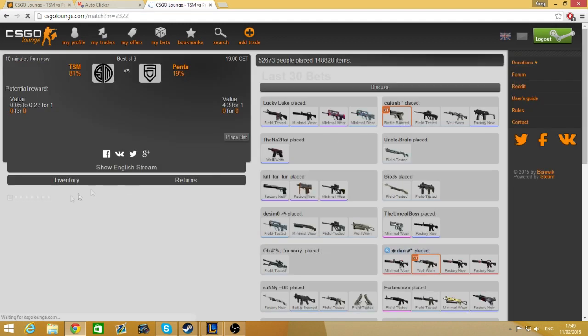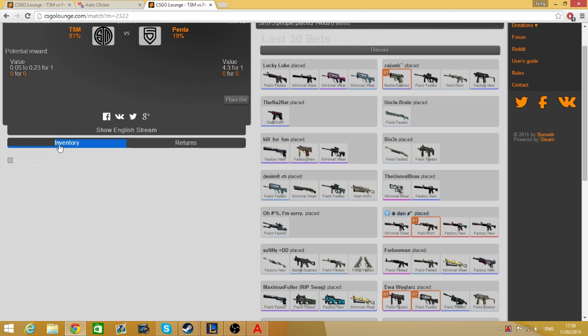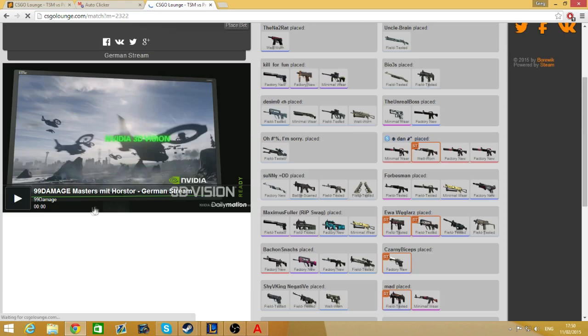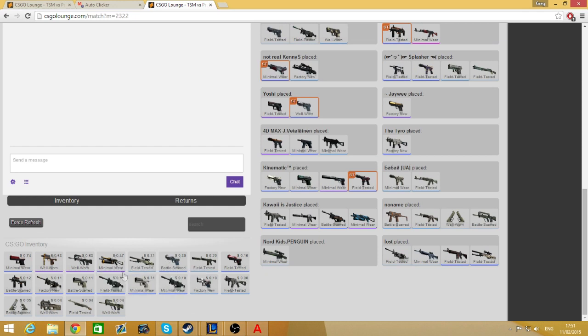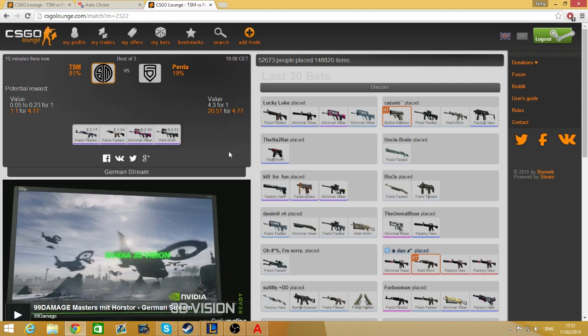Another thing you'll want to know about the auto clicker — say you want to place a bet and it doesn't load up the inventory. I'm doing this right now to try and load up my inventory. There we are — now it loads up and you can add your items in after you choose your team. I'm going to add in my items now.